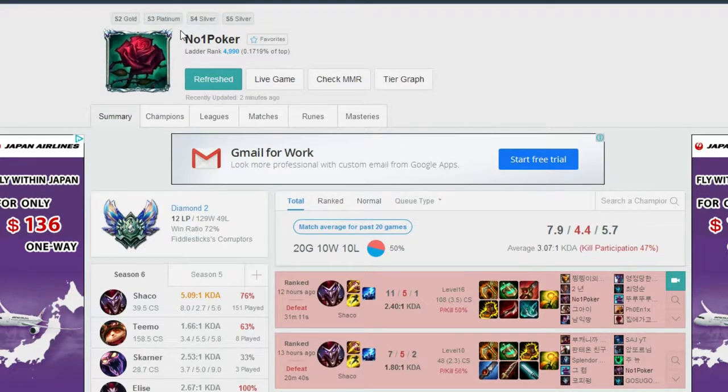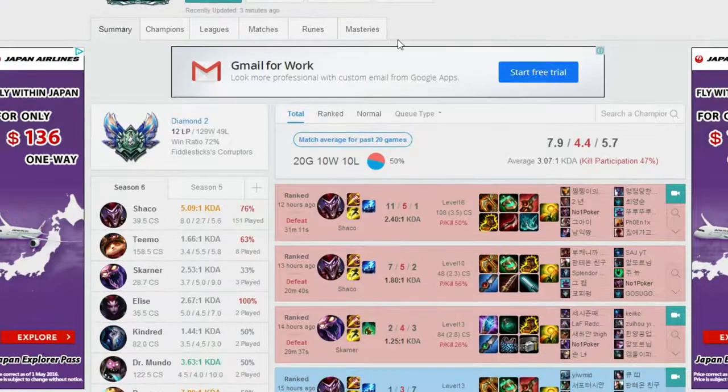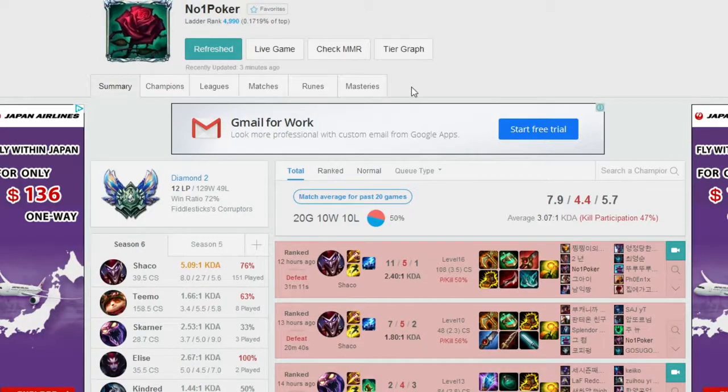I couldn't find out if this is a smurf account — I don't think it is — because I couldn't find another high elo Korean player who takes Smite and Flash. Most Shaco players would take Smite and Ignite or Smite and Exhaust, but he takes Flash, which is pretty rare. In previous seasons he was Gold in season 2, Platinum in season 3, dropped to Silver, and has now worked his way back up to Diamond 2 playing Shaco only.